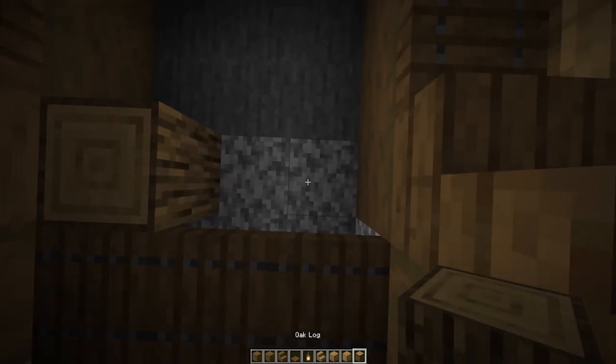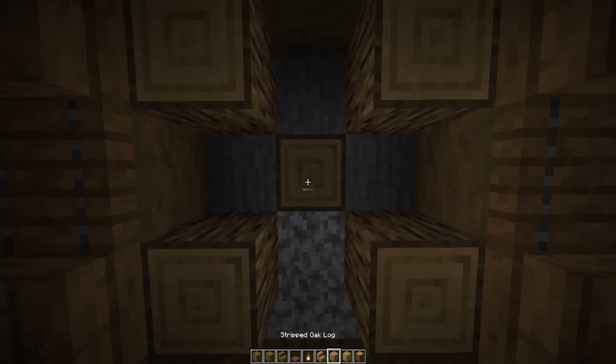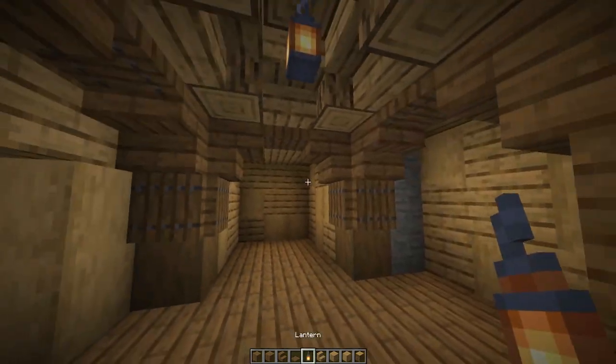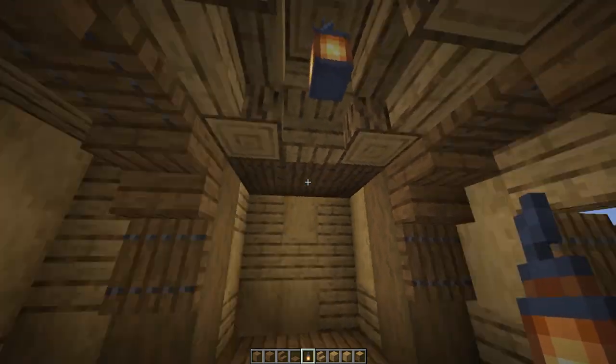Add normal oak logs in the corners, replace the middle block with an oak log, then add upside-down oak stairs and a lantern inside to make an awesome hobbit-hole-style light design.